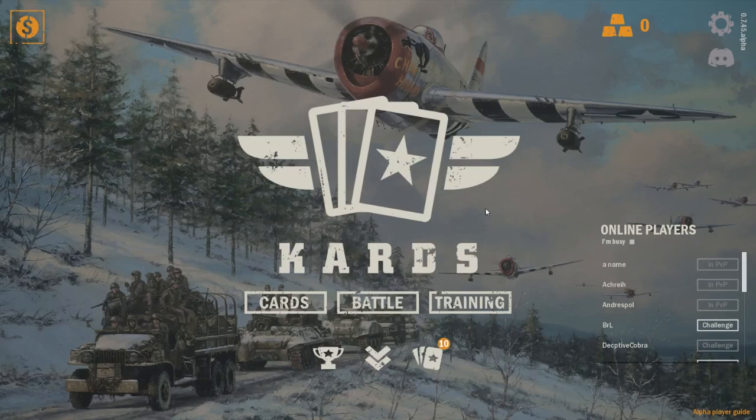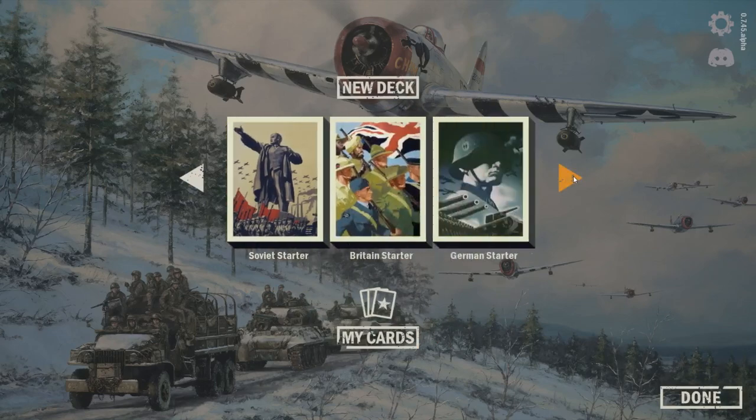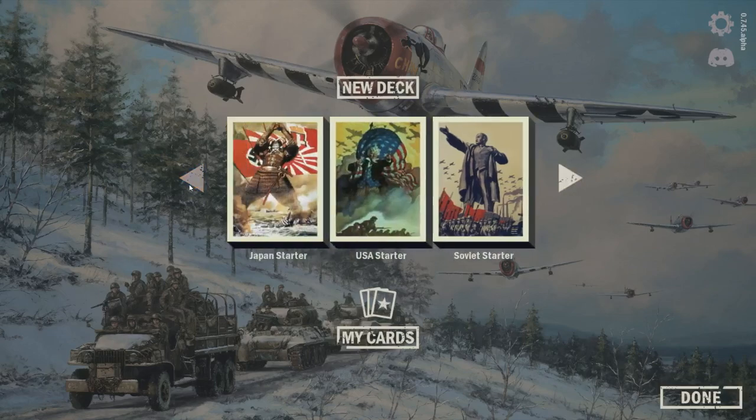This is a digital TCG, which means you have to open packs and look at your cards. You can look at the starter decks — there's an American starter deck, a Soviet starter deck, a Japanese starter deck, a British starter deck, and a German starter deck.